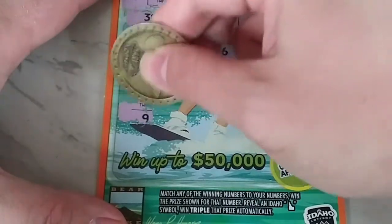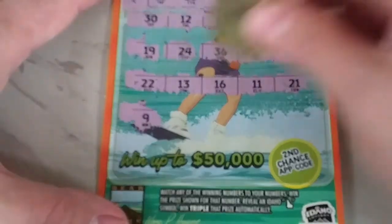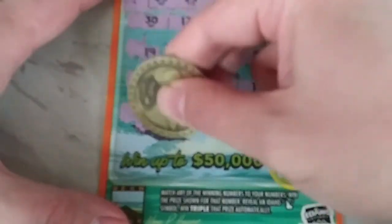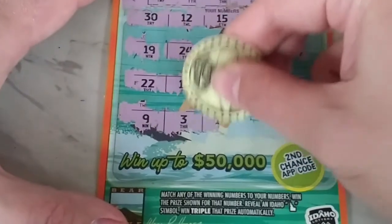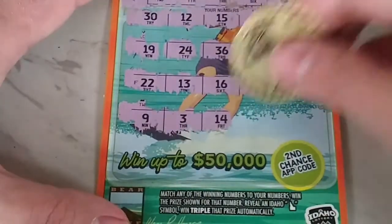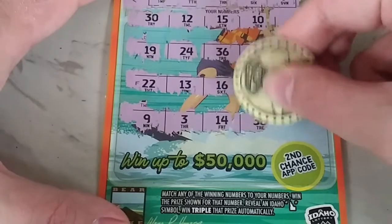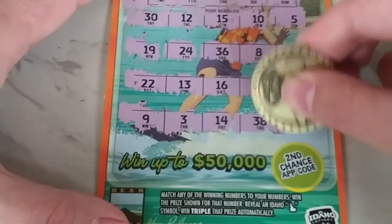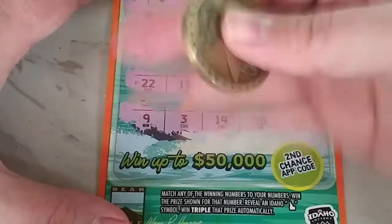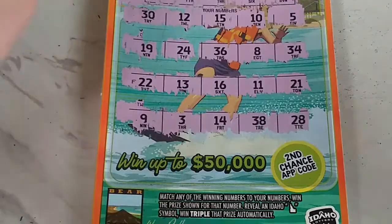That's it, here we go. 9 — upside down 6. 3. 14. 38 — one off. And finally we have a 28. No win situation there.